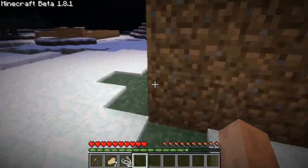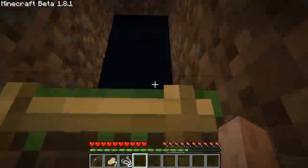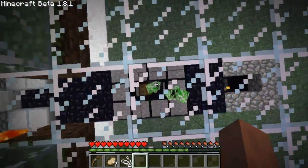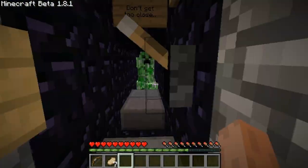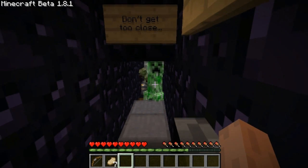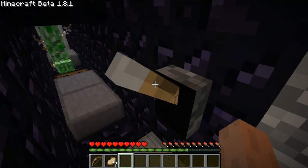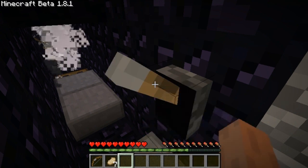Step two: using the exact same tactic, guide creepers into the center pit. This part might have to be repeated throughout the night the more records you want. Step three: stand in the designated spot and open the skeleton safety door. The skeletons shoot the creepers, but the creepers are too far away to explode.